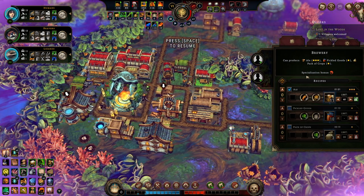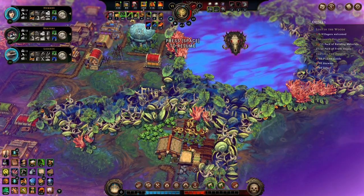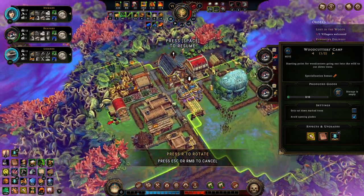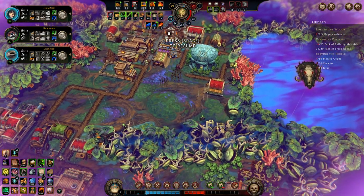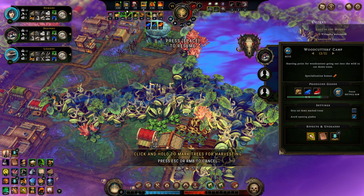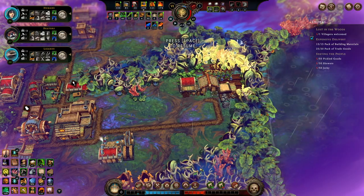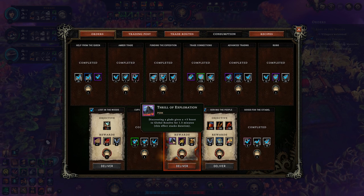We will run out of crops — we're making some right now. We do get roots from the herb garden, which reminds me I need to move the woodcutter's camp so I can unveil more of those roots. We might as well do the same with this one. Second expensive delivery is up as well, giving us plus 3 to Global Resolve for 1.5 minutes after we discover a glade, plus 2 to grain production.